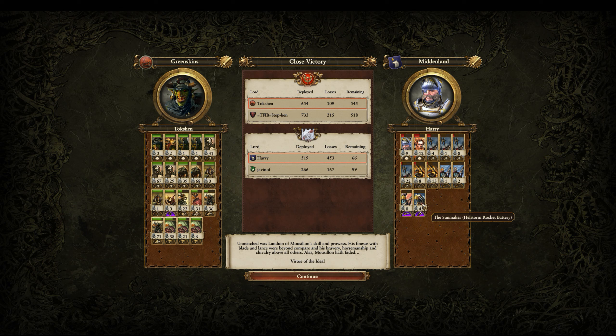Not noticing my Goblin Wolf Riders until I was already killing their Sunmaker - a 300 cost unit took out what is the Sunmaker? It's like 1,800 or something - it's insanely expensive. There are so many battles where Goblin Wolf Riders are such MVPs. They are so cheap, so fast, and so excellent at killing units like this, especially if you can Vanguard deploy them, which you can't on every map but this one we could. God, I love these little bastards. They're just so good.